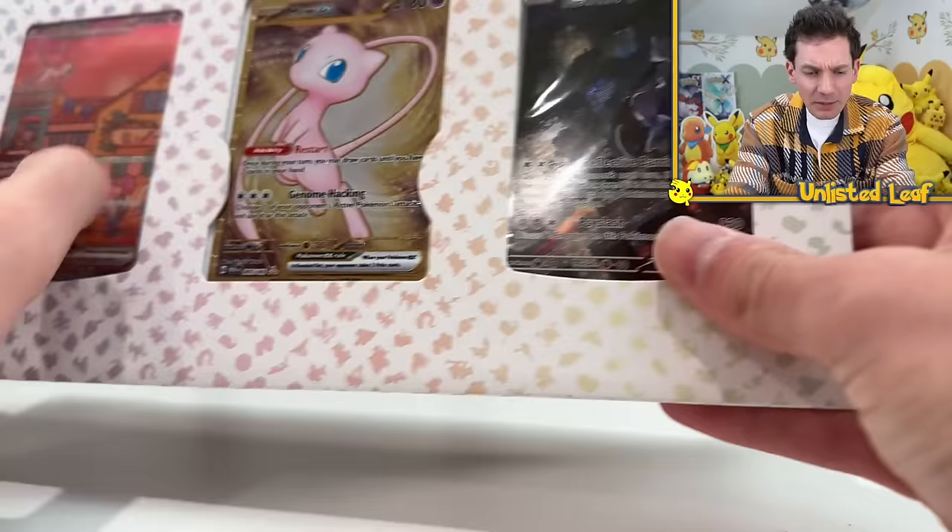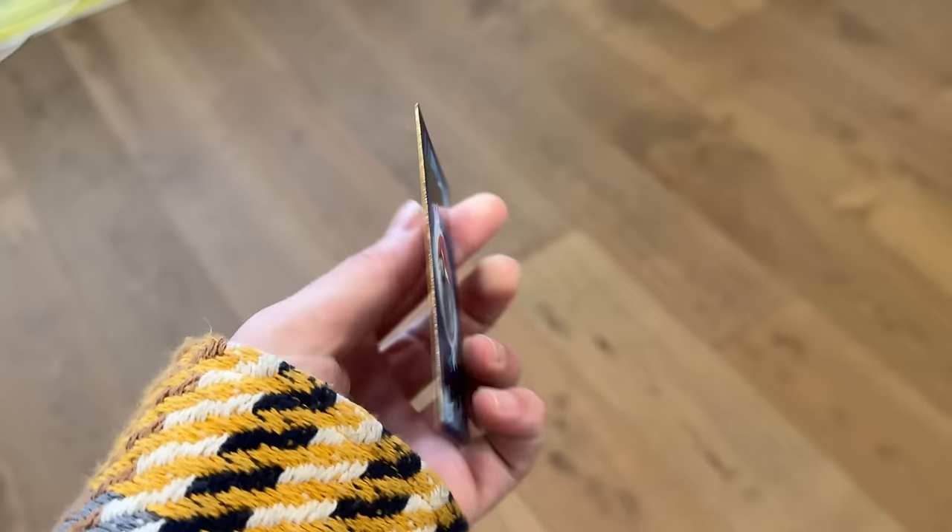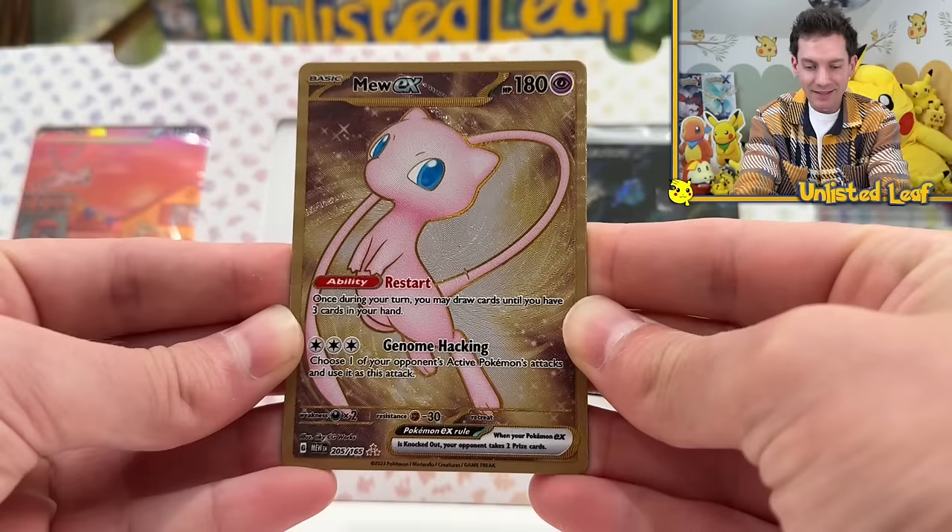I don't know how to get these out without damaging it so much. Full metal golden Mew EX card, which is actually a proper card inside a 151, but they've made an entire metal version of it. And they put it as a guarantee card inside of this UPC, which is just absolutely awesome. I can't get over they put an actual metal Mew card in here that's fully gold. That's awesome and it looks really nice.